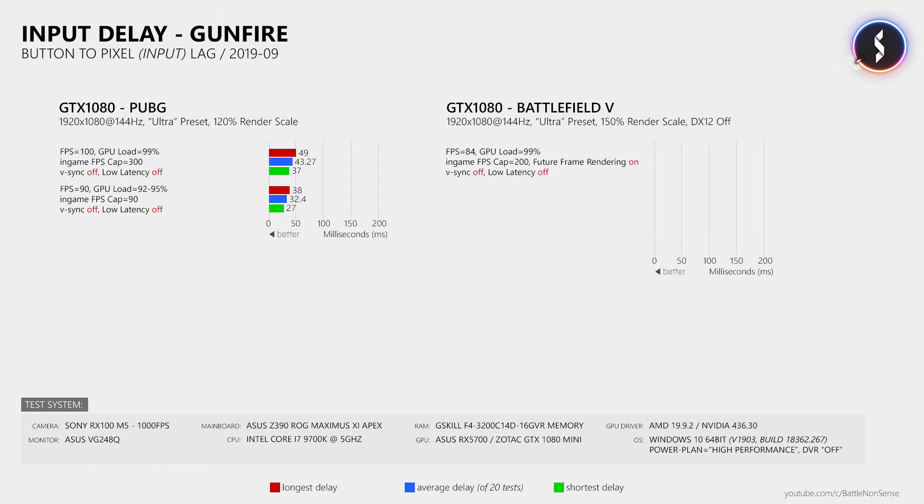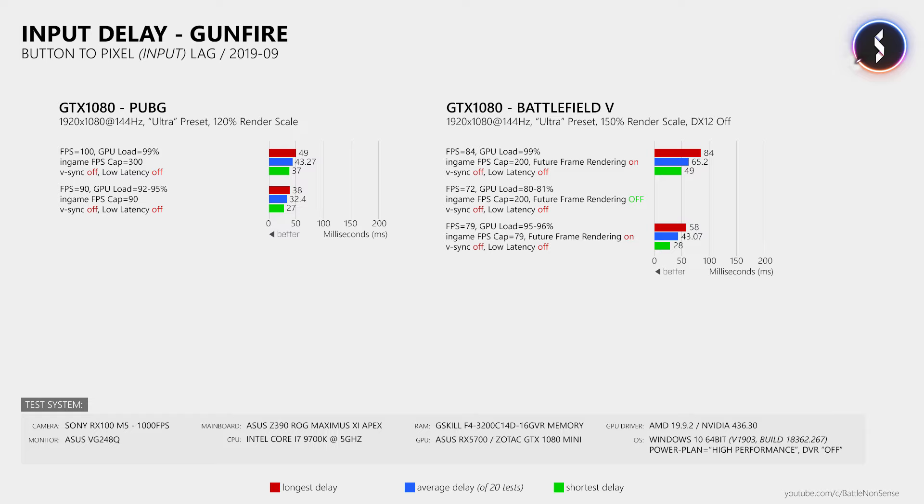Then I switched over to Battlefield 5. At 99% GPU load and 84fps I measured an average input delay of 65.2ms. With the built-in frame rate limiter set to 79 and the GPU load at less than 97%, the input delay dropped by 22ms despite the lower frame rate. I also tested with Battlefield 5's future frame rendering feature disabled, which on its own caused the frame rate to drop to 72fps and the GPU load to stay below 82%. That reduced input delay by about 6ms — similar to the reduction provided by Anti-Lag and Ultra Low Latency mode.